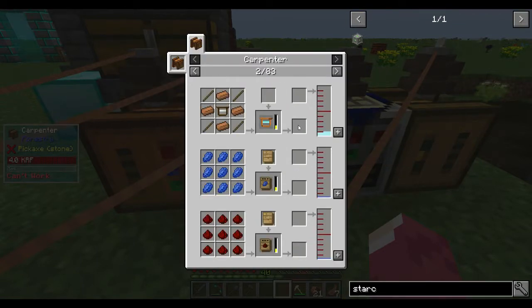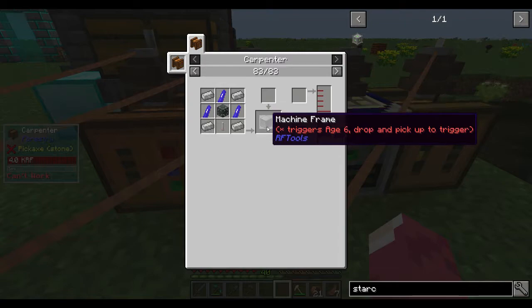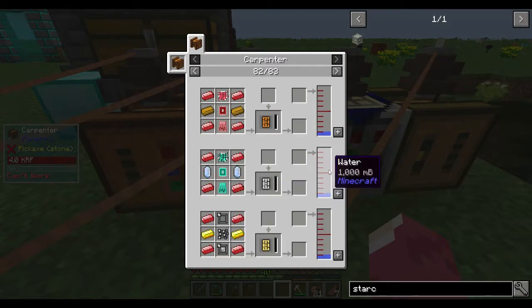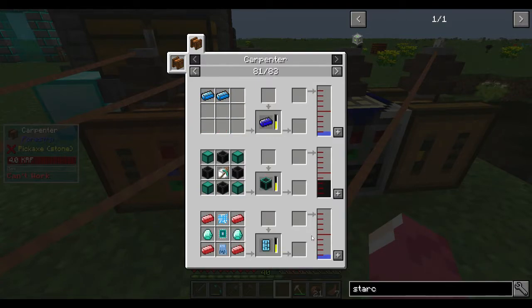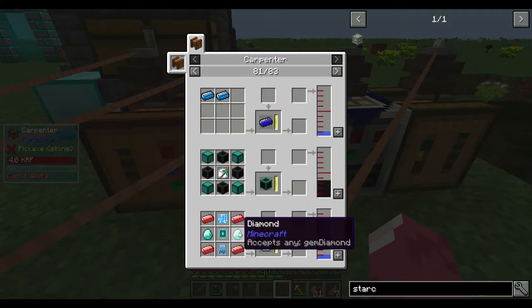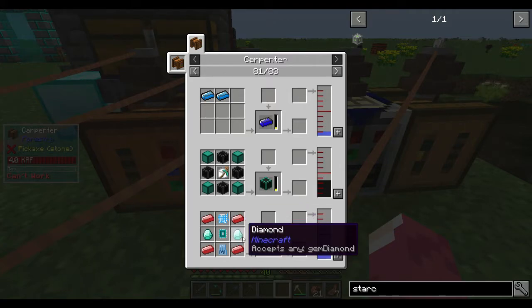We have power. Let's look at recipes from the back side - machine frames are definitely a useful one. Circuits - the basic circuit needs water, a bunch of redstone ingot and diamond. We don't have a lot of diamonds yet.